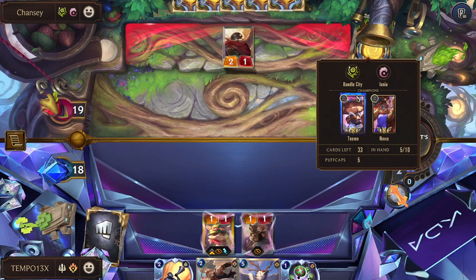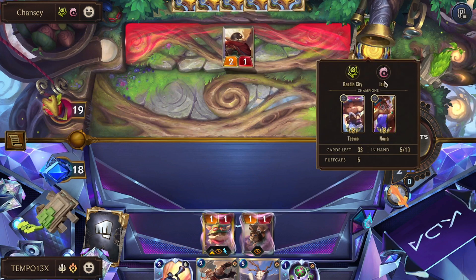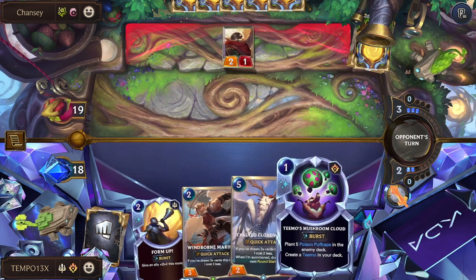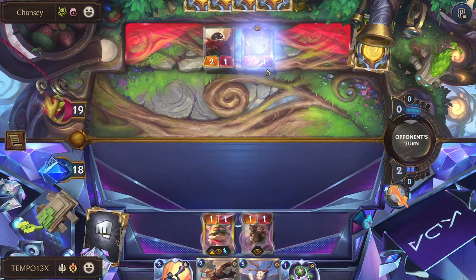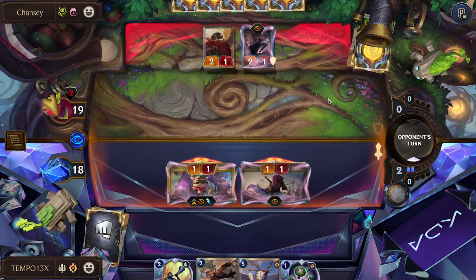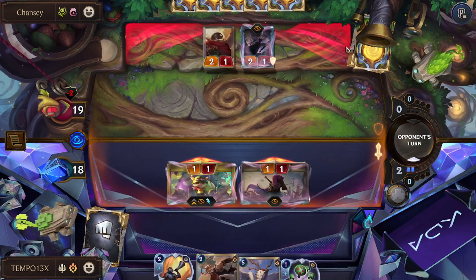What if we make Teemo's spell free — does that work? They could be on Pi, second Nora, or Teemo. Ionia has tons of elusive blockers like Shadow Assassin. We're just waiting — there's the Mystic Shot. And there's Shadow Assassin. She blocks Teemo — we'll just replay Teemo, don't need to Form Up that.